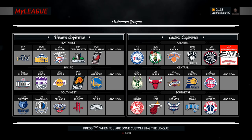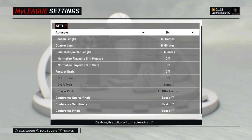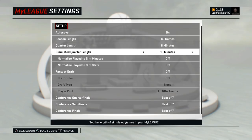From here you want to add the two teams. In the first blank spot, hit R2 and keep hitting it until you get to Real Madrid. Then on the other side, keep hitting R2 again until you get to PAO. Once you've got these two teams set, hit the Options Start button to advance.